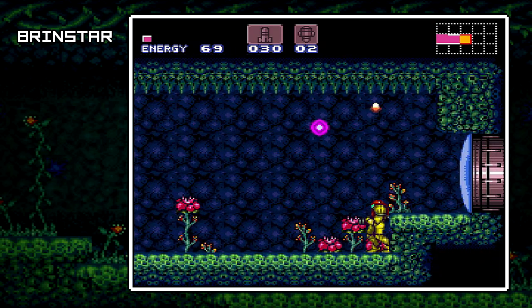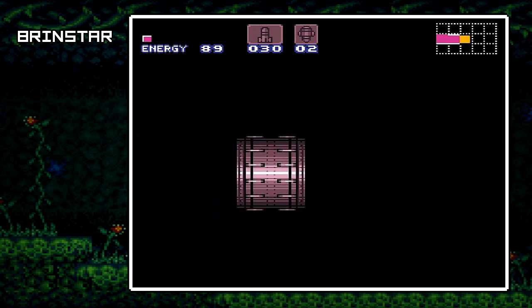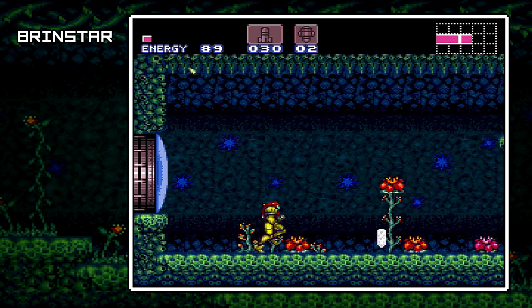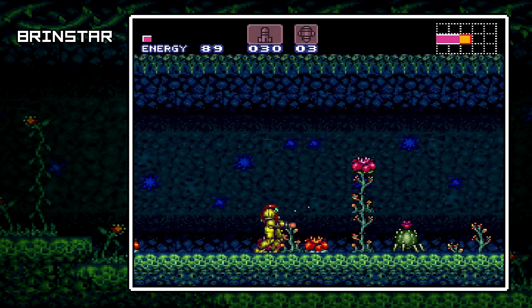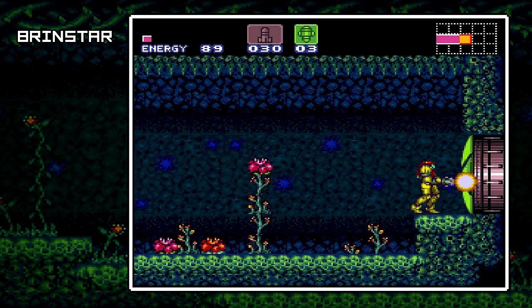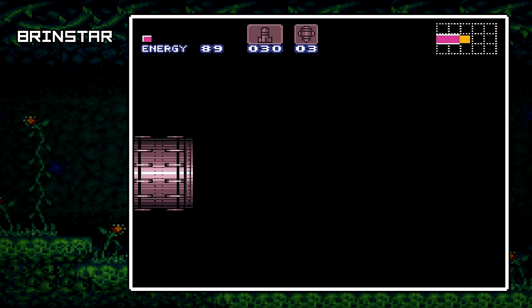Get it done with charge! All right. These little guys — you want to duck down, watch out for their projectiles. Just haul it across that, make sure you hold down your run button when you do that part. And another green door — they're really throwing them at us now.